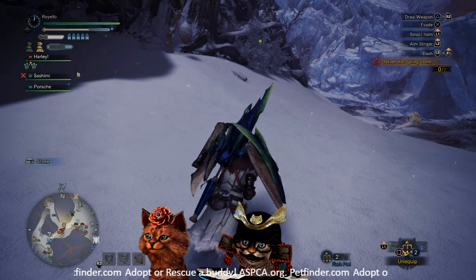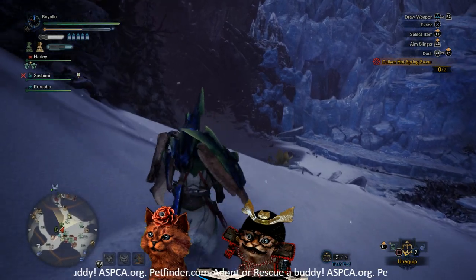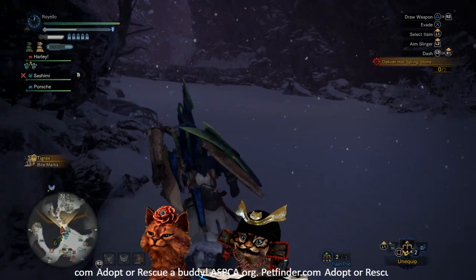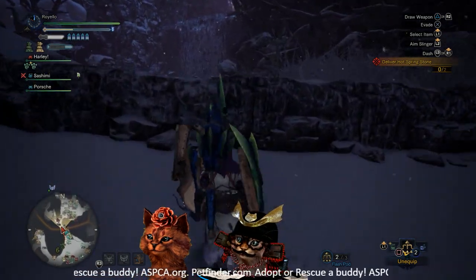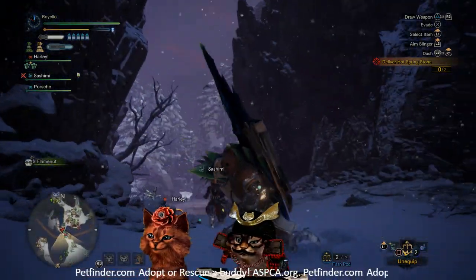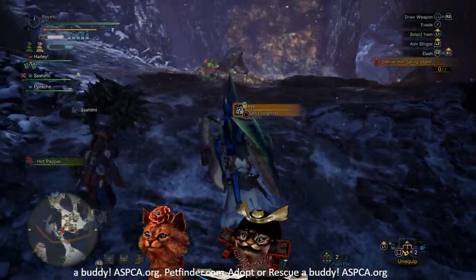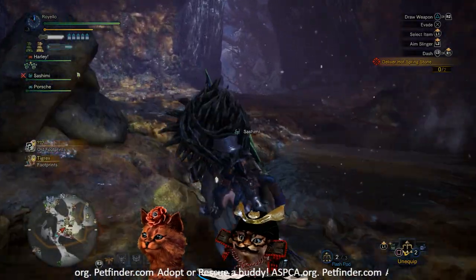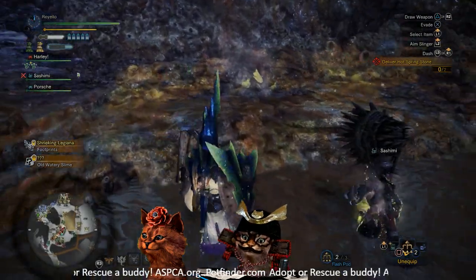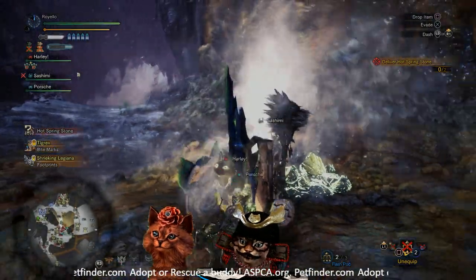It's gonna run straight out from Camp 5. You'll see the other hot spring. You don't really need the hot drinks — it only takes like 20 seconds to run up here. Since this is a four-star, that wall should be pretty much gone by the time you get here. Have your flash pods ready. There's usually a Tigrex and a Legiana that likes to roam in this area. Right here is your group of rocks.